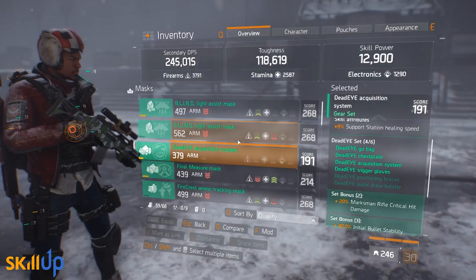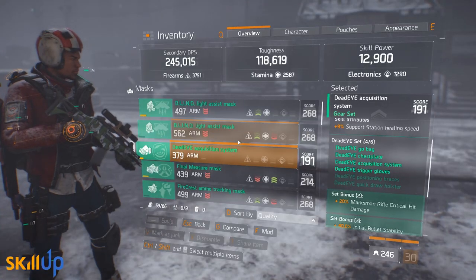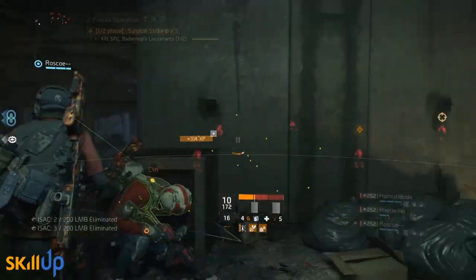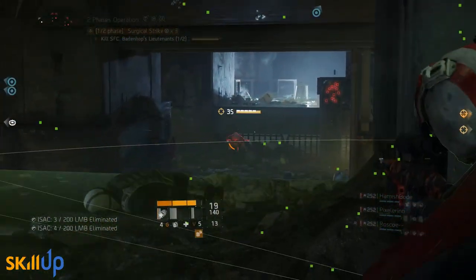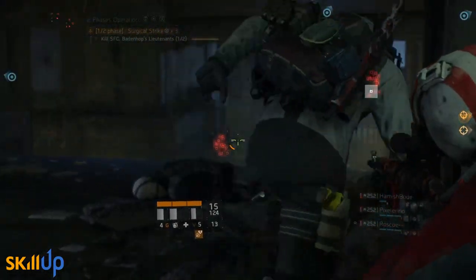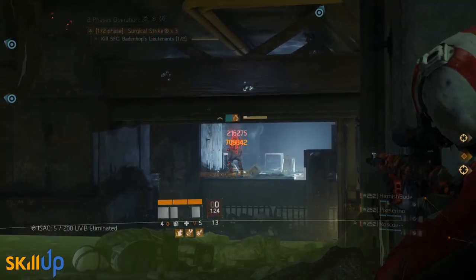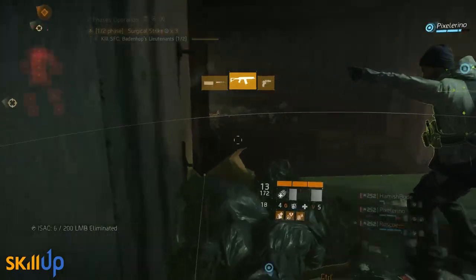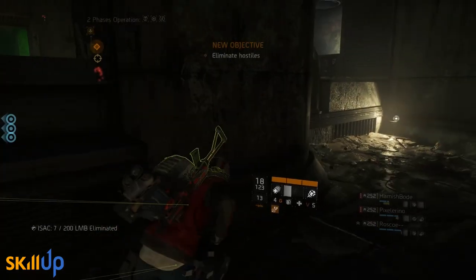First up, the two-piece bonus provides 20% critical hit damage when using a marksman rifle. I did confirm that this was an additive rather than a multiplicative value, so we can cross that one off our list. On its own this would not be so great for a marksman rifle because we don't build for crit on marksman rifles — we build for headshot damage, because their accuracy, stability, range, and base headshot damage mean that they're really built for that. We build for crit on other weapons such as the SMG. Since our base crit chance on a marksman rifle is quite low, we actually get very little benefit from critical hit damage. Of course this two-piece is designed to synergize with the set's four-piece bonus, but we'll come back to that point in a bit.